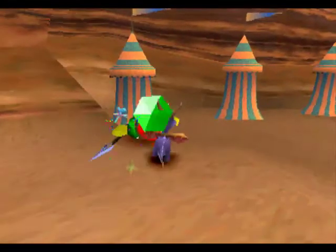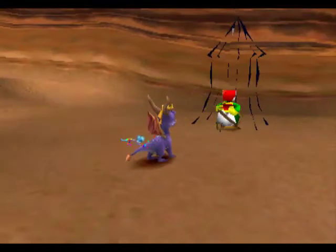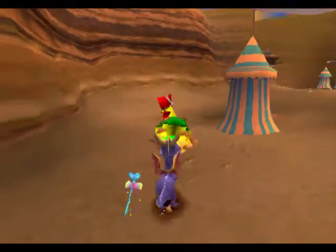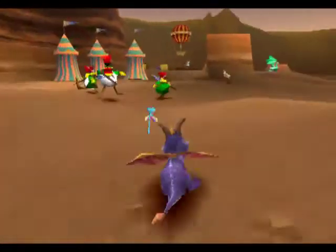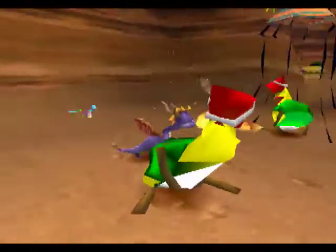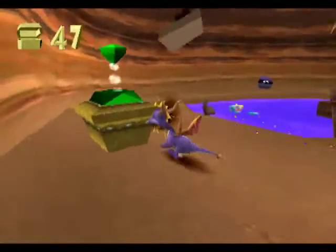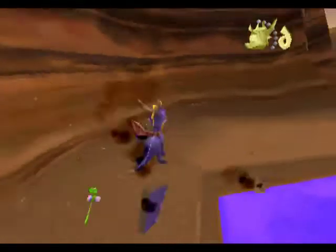They do like to run in those tents and just hide. And if you break them down, I got him before you can see what he does, but they will moon you. They have enemies that do that in the third one too — it's kind of a common occurrence. You can't actually charge into those tents; you have to burn them down. You'd think pieces of fabric would be pretty susceptible to being slammed into by horns, but they're not.